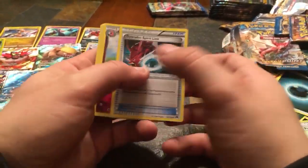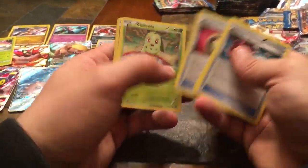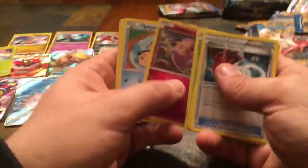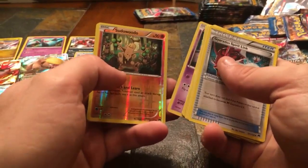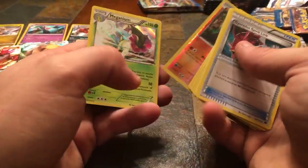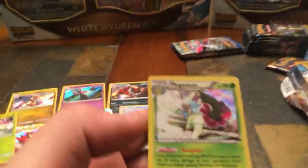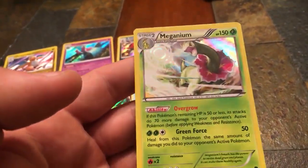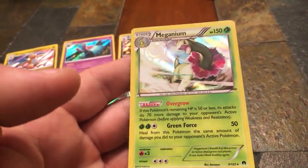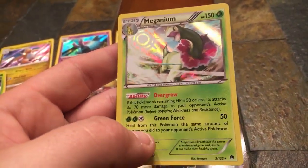Eighth pack — Gyarados Spirit Link, Aromatisse, Puzzle of Time, Chikorita, Clefairy, Tentacool, Spritzee, Drowzee, Sudowoodo, Reverse Holo, and a Holographic Meganium. There we go — getting some pulls here. I think this is actually my third Meganium but I still like that card.